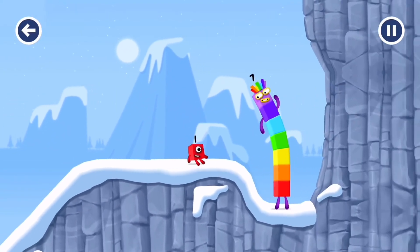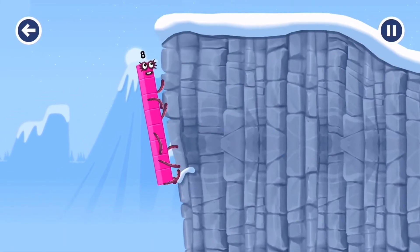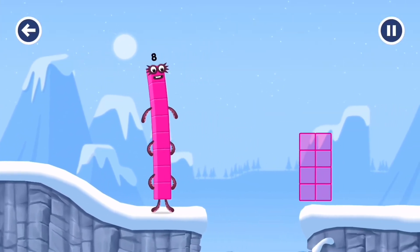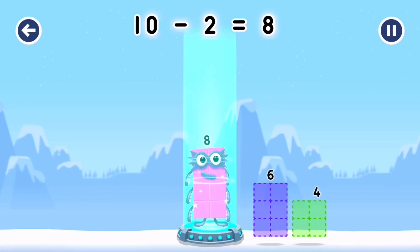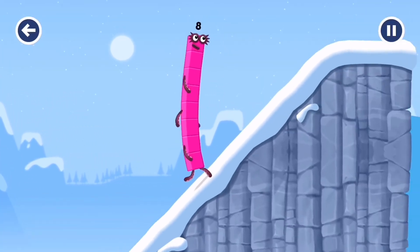How is one going to get up there? I am seven. I am eight. Octoblock coming through! It's away from ten to leave eight. Two. You cracked it! Ten minus two equals eight. Octoblock! Yes. This is great.